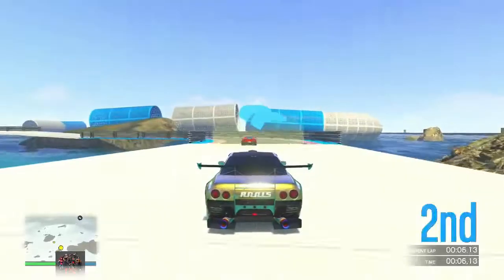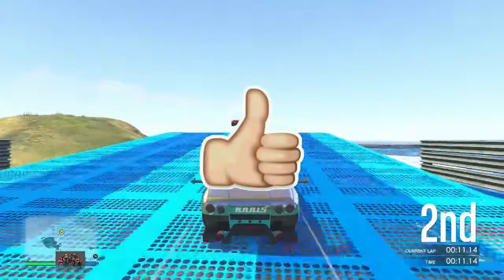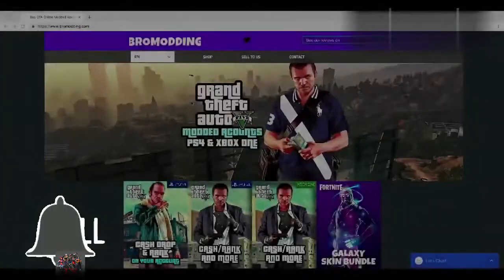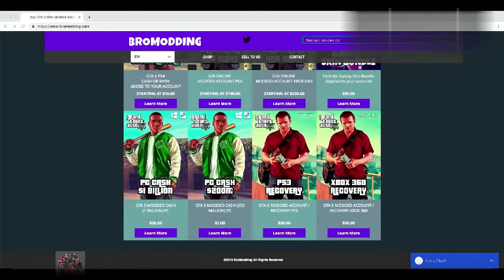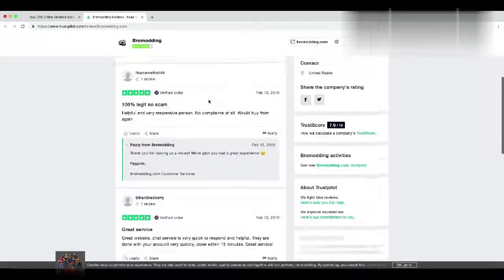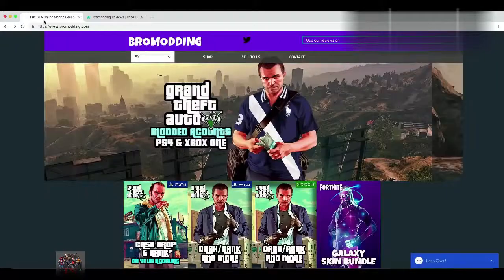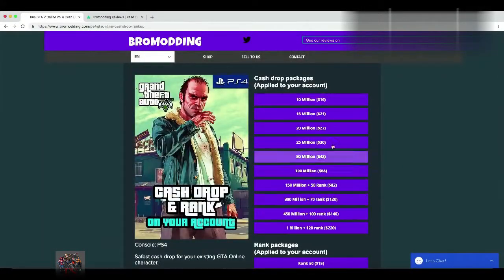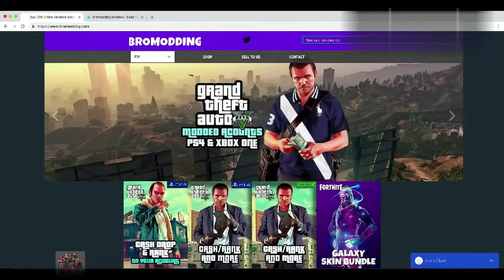Before we begin with today's video, I just want to let you know that this video is sponsored by bromodding.com. If you guys are looking for a cheap and reliable website to buy millions in GTA with cheap prices and fast delivery, go check out bromodding.com. This website gets your modded account an insane cash drop for PS4, Xbox and PC. Link down in the description below.